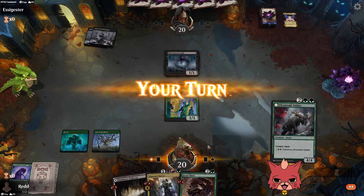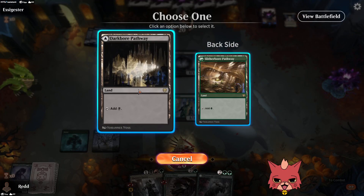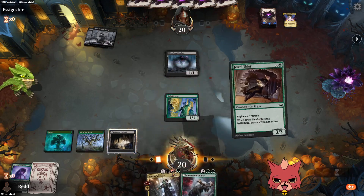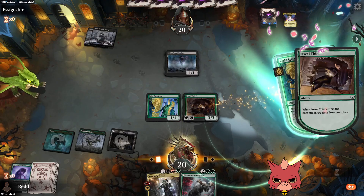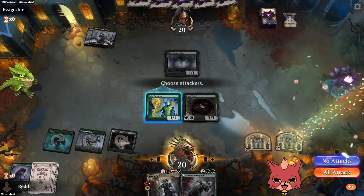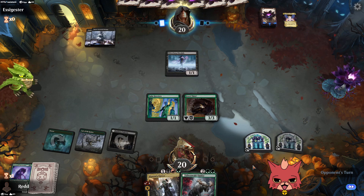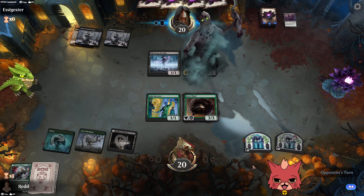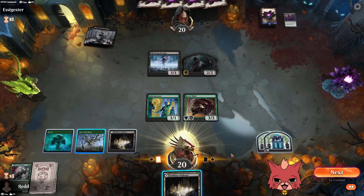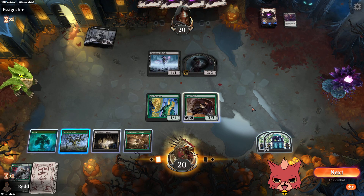I like Werewolf Pack Leader here but the ramp off Jewel Thief is better. Something tells me we'll have to discard more next turn. We'll get this down on black to get two treasures. The tapped treasure token should be safe. We don't get a swing because we got greedy with the treasure, but the treasure will be important.